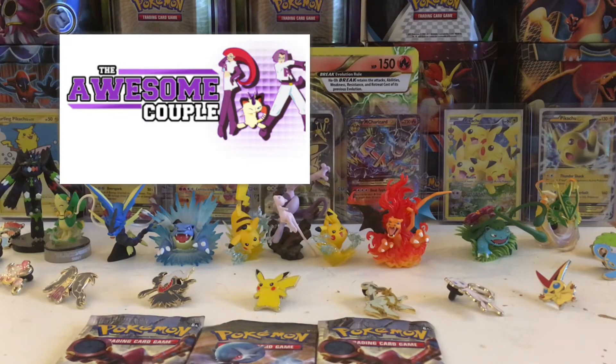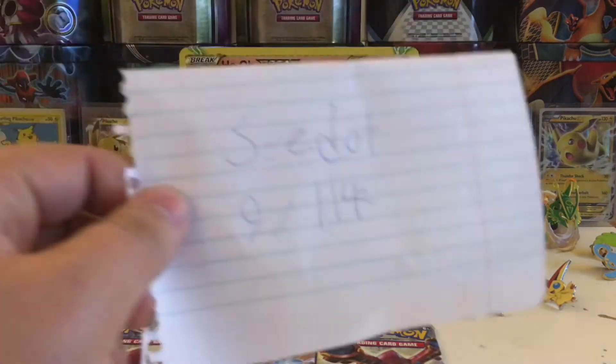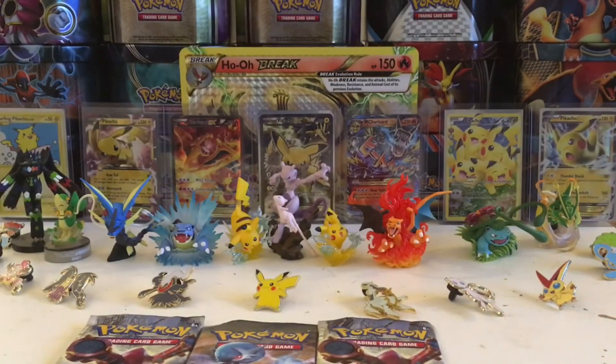Alright guys, to start off this match, my competitive pick is going to be C-dot again. He didn't come through for us last time, but in the three booster boxes of Steam Siege I've opened, we have gotten C-dot a lot. The point system is as follows — there will be an annotation with the point structure: 1.4 for a reverse holo, 2 points for a holo, 3 points for a BREAK and EX, 4 points for a full art, and 5 points for a secret rare.